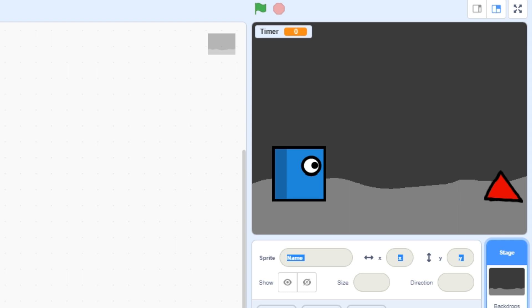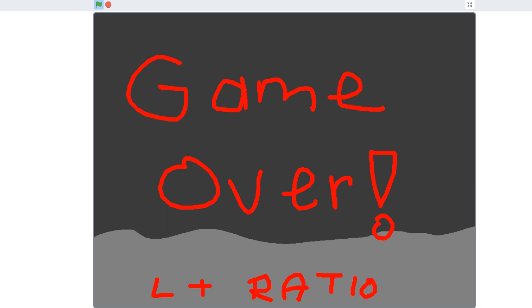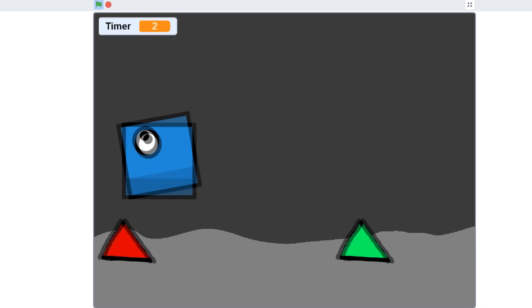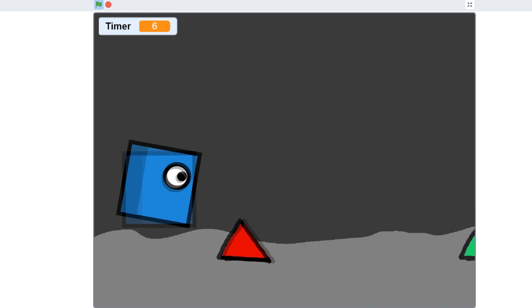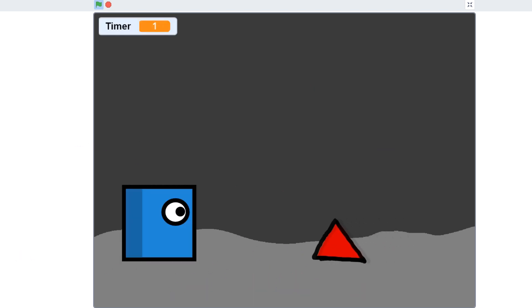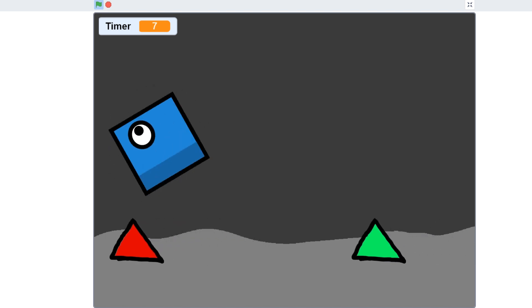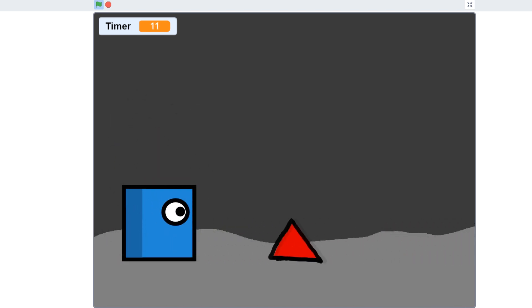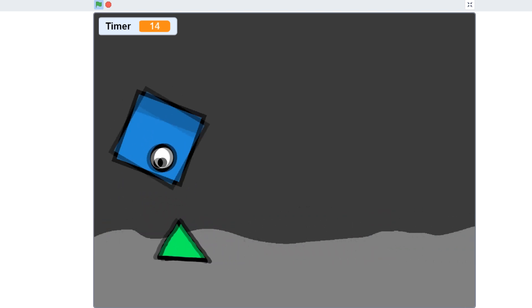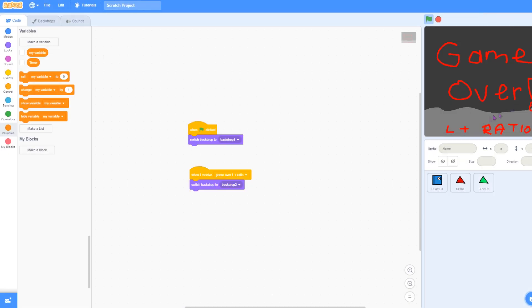A good 30 minutes later we finally have the game in Scratch 3.0. There's a timer now, and instead of one spike there are two spikes, there's a spinning animation once you jump, a timer, a better game over screen — 'L plus ratio' in the bottom of course — and the background is better. Basically everything is better, it was way easier making the game, I just added more stuff to it. Yes, it's pretty much the same game as in Scratch Jr., just way better. And the cherry on top is if you die the vine boom sound effect plays.